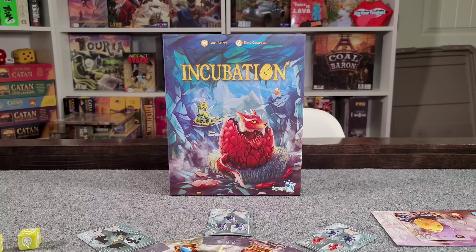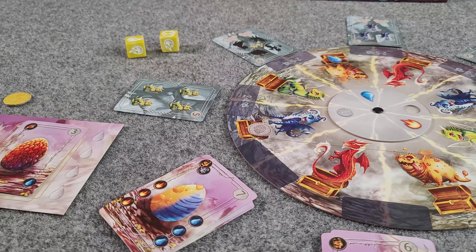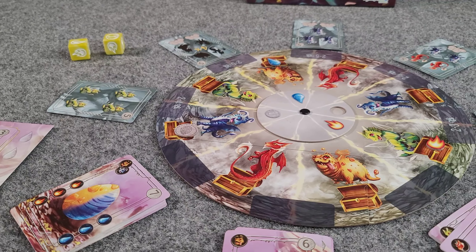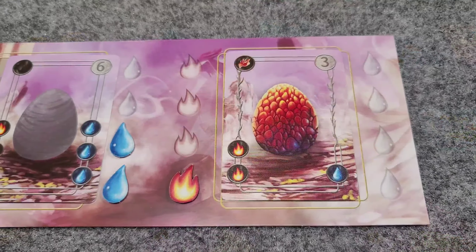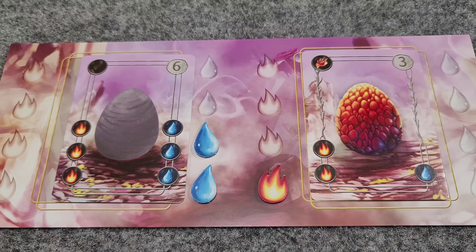The world has become a very different place in the last 12 months since the discovery of the century. High atop the Earth's tallest mountains, brave explorers found a cave containing nests with gigantic, colorful dragon eggs. Over the past year, hatching those eggs has become a big business with fortune to be made for a talented breeder.